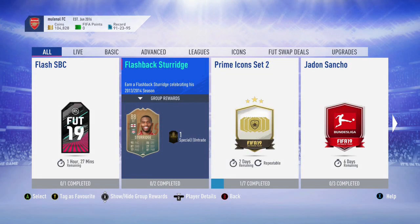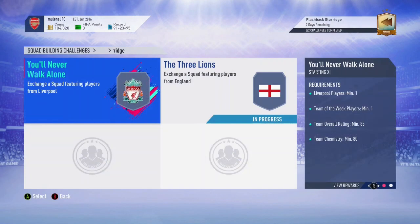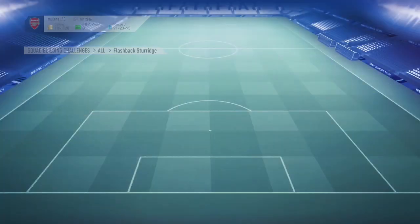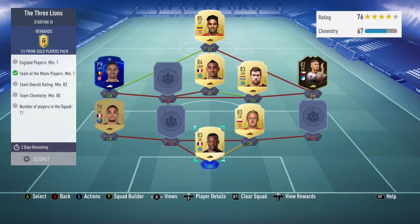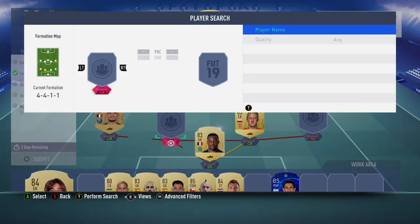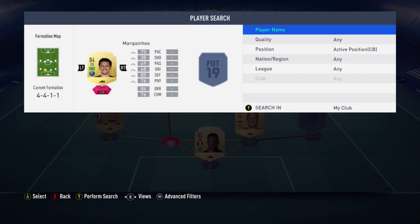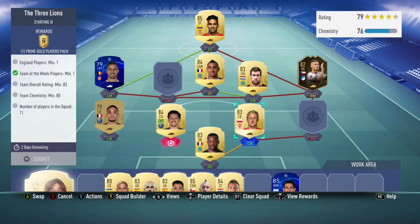What is going on guys, it is LWC 24-3 and today we have got the Storage SBC. It's taken me a while because I didn't know whether I wanted him or not, but I've realized he's a great card and I need a striker who will finish. We have got the squad here - cheapest solution - so let's submit that.